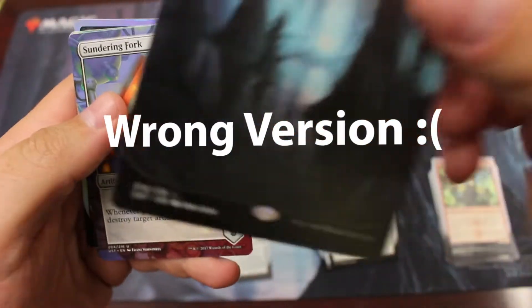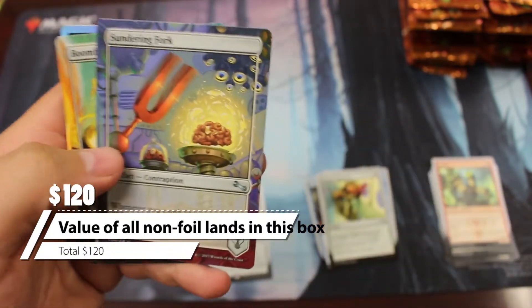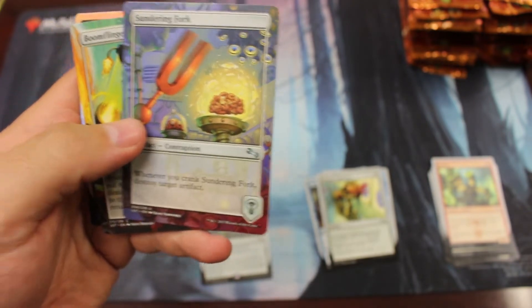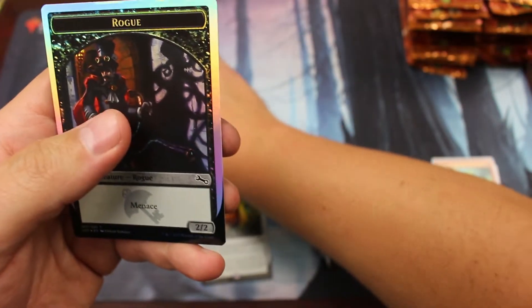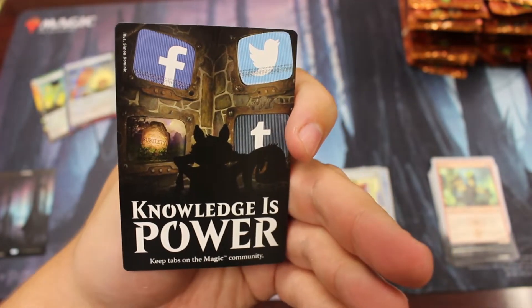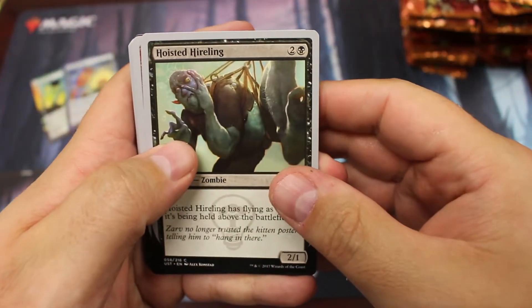So then we got a land, and all of those I'm going to set aside — I'll probably put all those together. And then we get two contraptions: sundering fork and the boom finger. And we have a foil token in each pack too — some of them have something pretty funny on the back. 'Knowledge is power.' 'Social media.' So that was our first pack. I think that Everythingmajig is actually a decent rare for not being a foil.